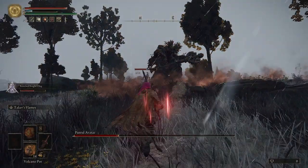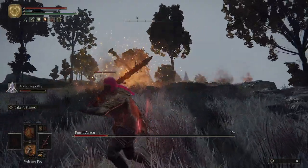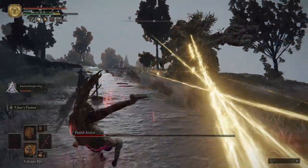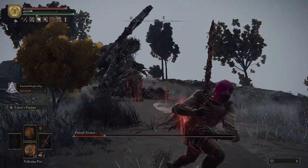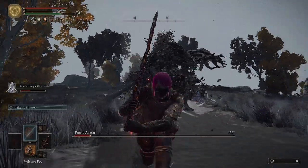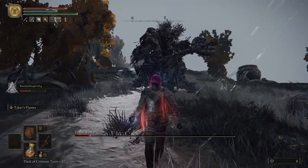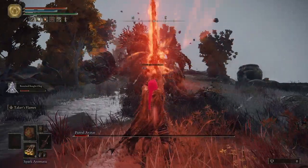Here I'm using Blasphemous Blade — better known as the Putrid Avatar Away 9000 — to do a lot of damage with the Ash of War. Not only is it ranged, it does pure fire damage, and even though it's raining, Putrid Avatars have a 100% fire weakness. So every little bit of fire damage helps, and this guy is going down without too much trouble.